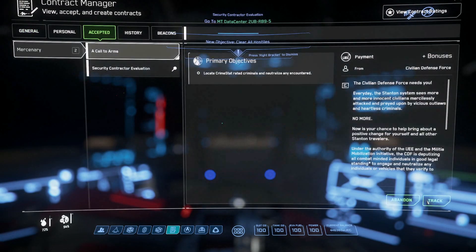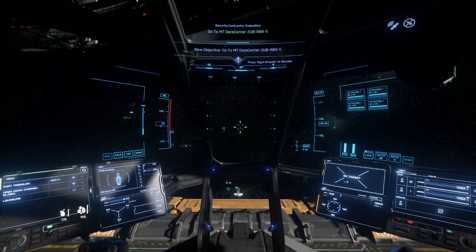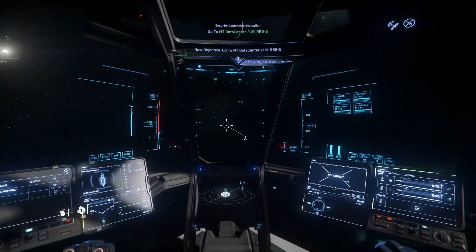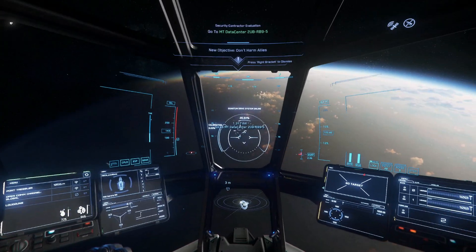Once you've accepted the evaluation mission, also make sure you take a Call to Arms, which will reward you for taking out any bad guys. Once you're all set, get going and set your route to the mission location — this one's just below us here on Microtech.